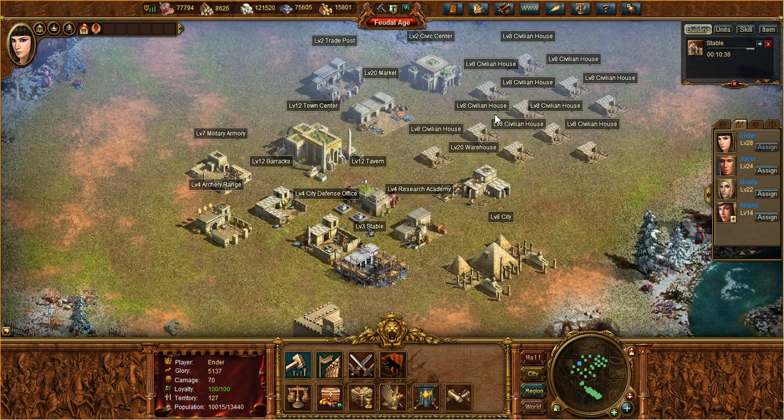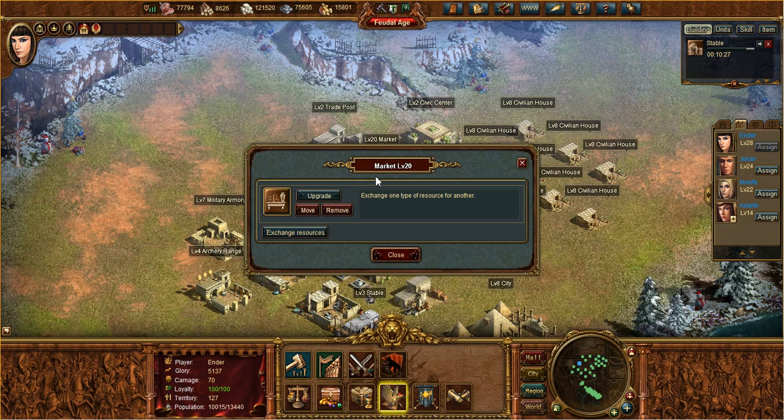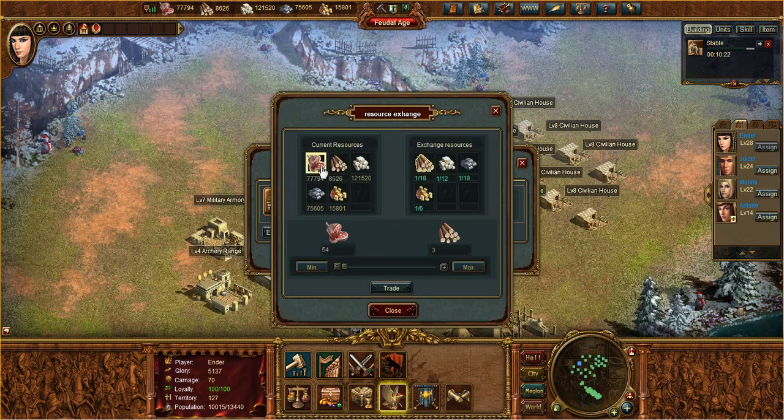So what happens if you have, say, a lot of stone but you have zero metal? What you have to do is build yourself a market. Markets are very important — I think they're underutilized sometimes. Markets will allow you to exchange your resources. So if you have a surplus of stone and you need more lumber, you click on stone, then lumber, use the slider, and you can trade it. You'll see 59,000 stone will get you 6,000 lumber. Hit trade, and you got it.